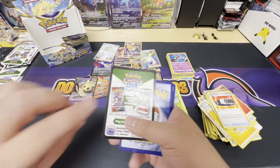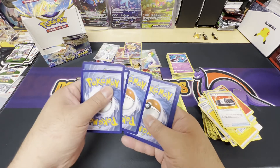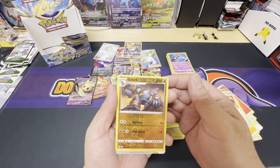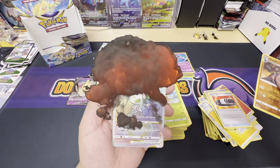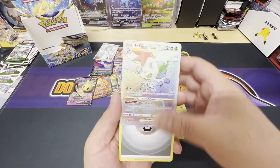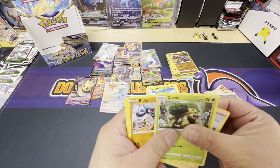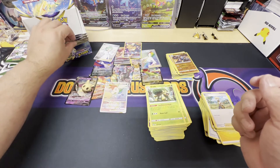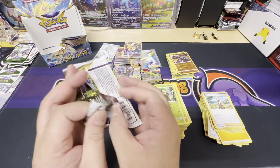Black border, let's go — there's a chance. Reverse holo Golurk — no way! We got a rainbow V-star Shaman! No way, wow, what a hit! We're getting towards the end with two more packs after this, and we got a rainbow rare Shaman.